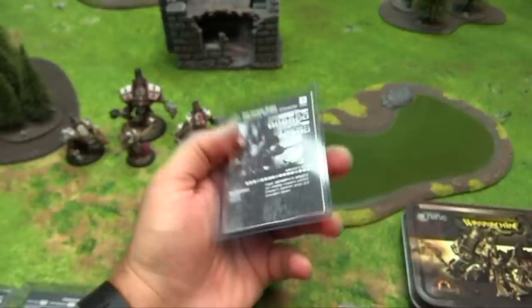Lamentation is his amazing upkeep spell: enemy warcasters pay double to cast and upkeep spells while in his control range. He had one of the larger control ranges for early warcasters. Protection of Menoth gives plus two DEF and ARM to a model as an upkeep. Retribution causes the attacker to suffer equal damage if a target warjack is damaged, then expires. Ward prevents a target warjack from being targeted by spells—he's a great battle box caster who really jacked up his warjacks.